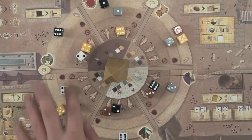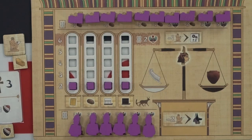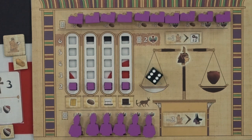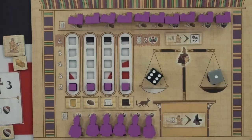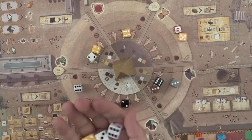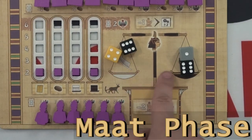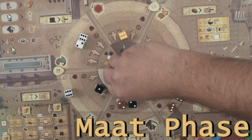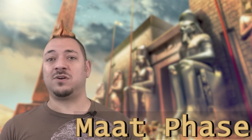Each round, players take turns choosing a die to take an action. Forbidden dice can never be chosen. The dice are placed on their player board on the scales — pure dice go on the left, and tainted dice go on the right. Every two rounds of taking dice, the obelisk rotates and new dice are drawn, rolled, and added to the two shaded sections. Every two rotations — meaning all players have placed four dice on their player boards — you'll rotate the obelisk and immediately proceed to a Mot phase. During the Mot phase, the deeds of the people are evaluated against the feather of justice, and players are rewarded or punished accordingly. These phases will determine player order for the next few rounds.